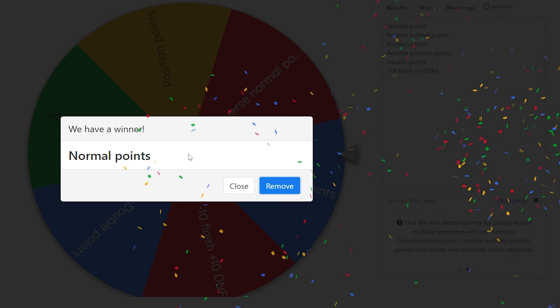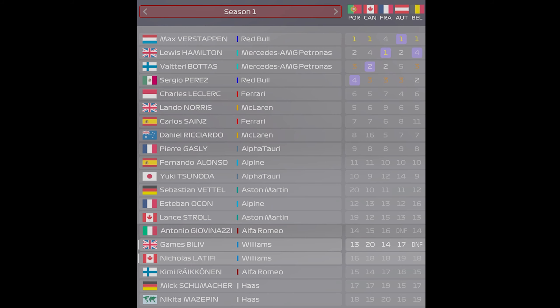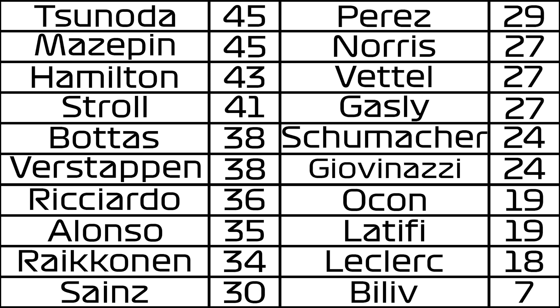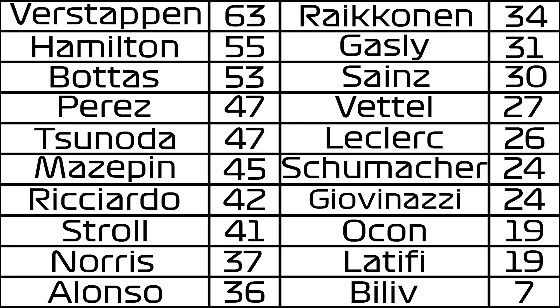I've ended up with normal points, which doesn't help me at all. Those were the finishing positions after the race in Spa, which meant these were the points allocated after that race. The table goes from this after race four to this after race five, and it does change around quite a bit. We are still rooted to the bottom on seven points, so I continue to be quite unfortunate with how the points are falling. This video has gone on for quite a while and I'm only halfway through the season, so I'm going to have to split this video up into two parts.